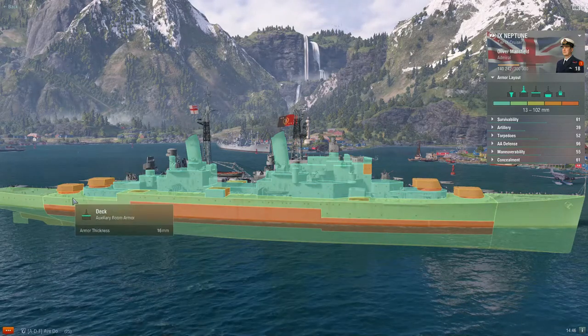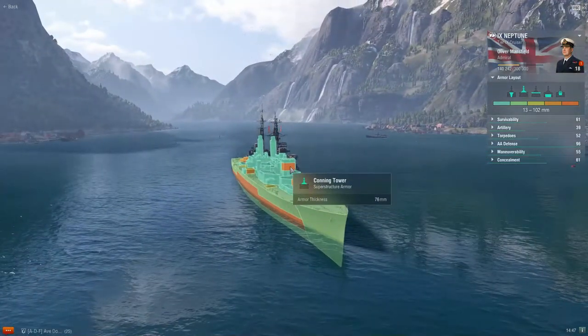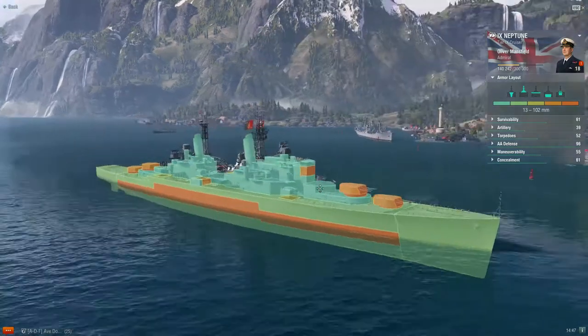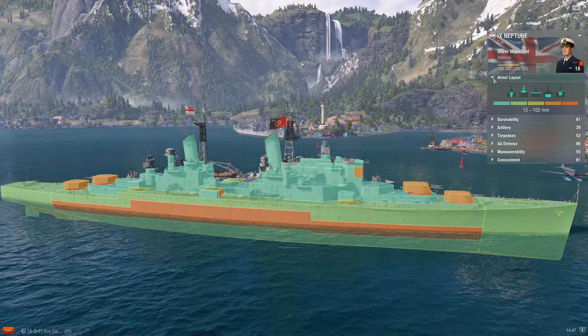You can see there's not a lot of armor going on. Even looking at the deck plating, there's not much. Most armored areas are the conning tower, then the gun mount armor, and then just the citadel. So she's quite squishy.